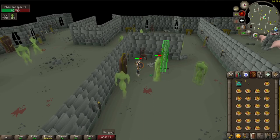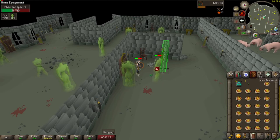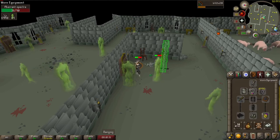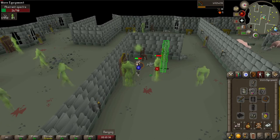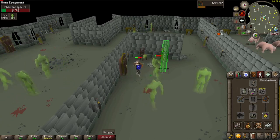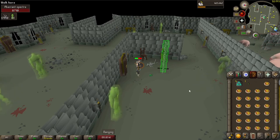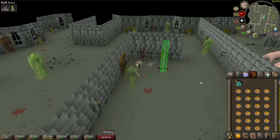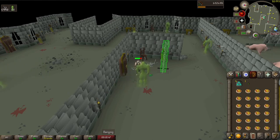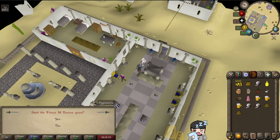I'd been using the Dorgeshuun crossbow the entire time because someone recommended it early on. After a while I noticed my damage was kind of low, so I looked it up. Turns out people consider the Dorgeshuun crossbow basically for poor noobs. The move is the rune crossbow with ruby bolts — my max hit increased by five or six. Now I feel like a complete idiot.